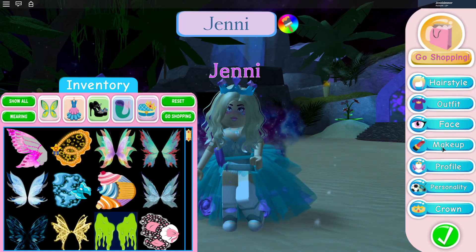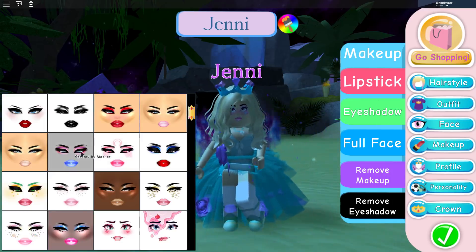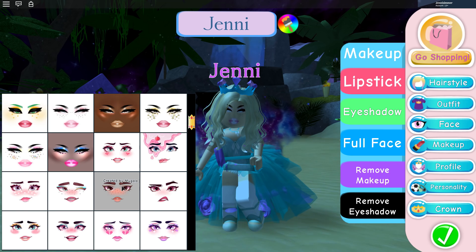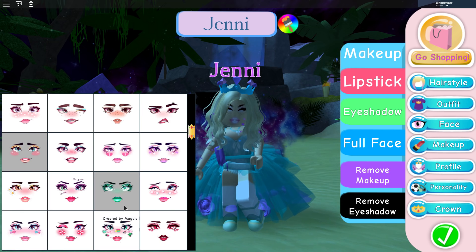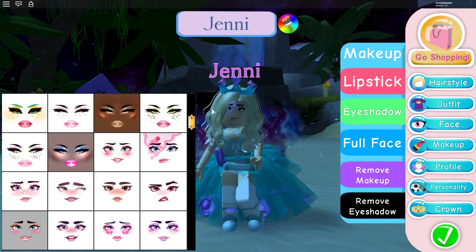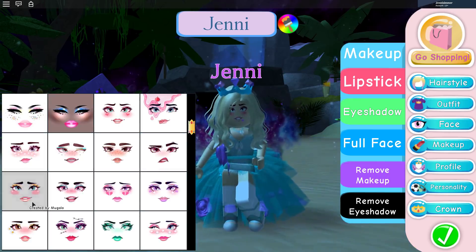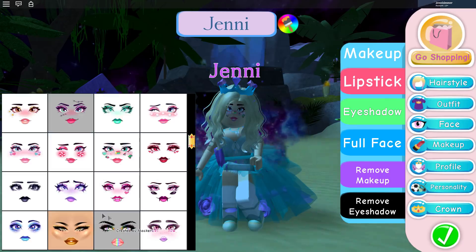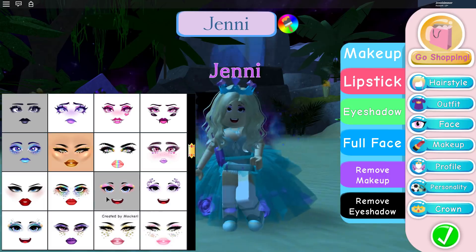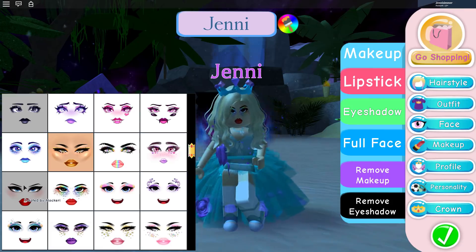Let's go back to makeup — the full face section. Here are some of the new face types, and I think Grotty uses some of these faces. I love the star one — it has little stars on the cheek, which is cute. These faces are super cute. I love this one with all the little stamps on them. Oh, and these rainbow eyes — that's really cool!